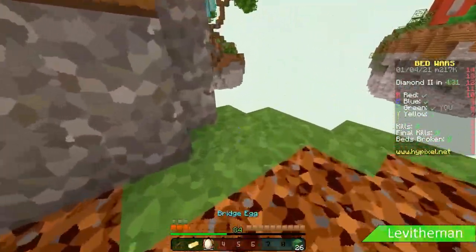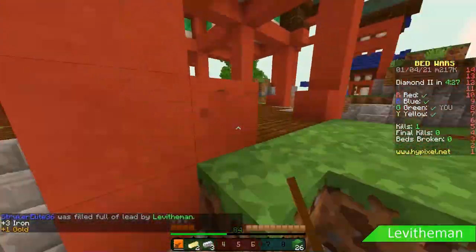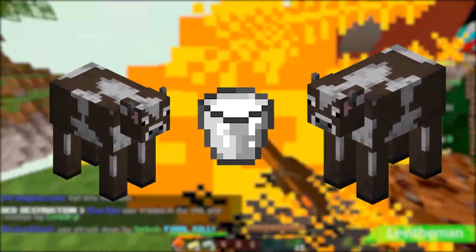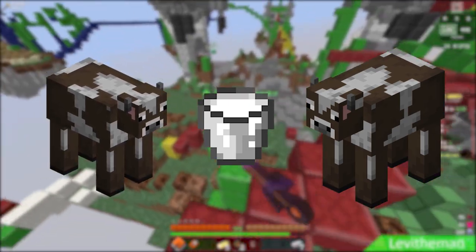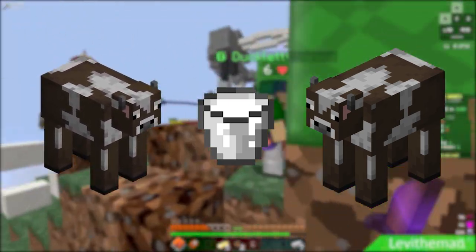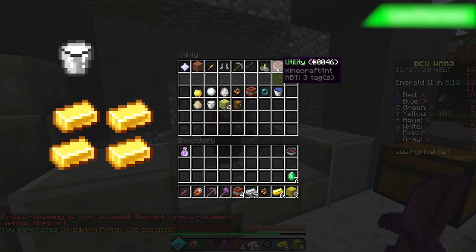Hi there, Delibob here with the Blown Away Strats channel. We here at Blown Away Strats want to remind you to drink your milk. Magic milk, as it's called in Hypixel Bed Wars, is a commonly overlooked item to buy that can help you win more games. Milk can be purchased for four gold in the utility panel in the shop.